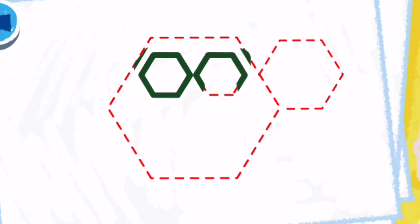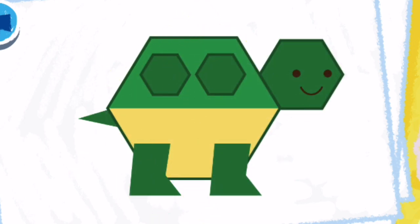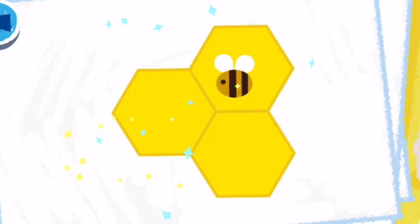This picture has hexagons! Elmo wonders what it is! Elmo can't wait to see what it is! Cool! It's our turtle! This picture has hexagons! Elmo wonders what it is — nice hexagons! Elmo wonders if this honeycomb has any honey!